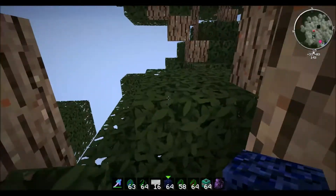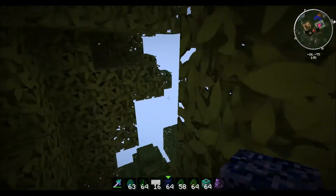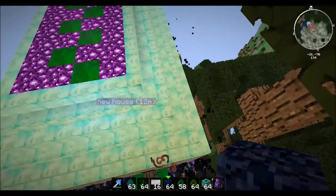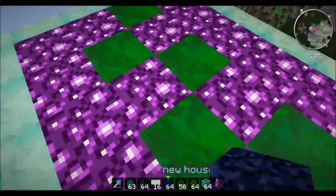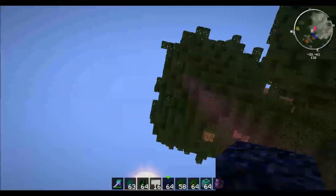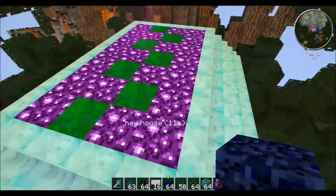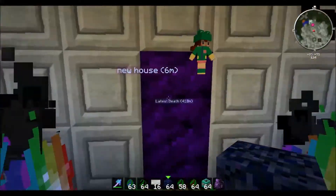So I gotta go to my house, which is over here. I did work on my house a little bit - it is not the greatest, but you know what, I don't care. So these are called granium blocks. The ones at the top of my roof give you jump boost or resistance. Here, let me just give you a demonstration of how high I can jump. Then I have rainbow flames around my house - that's awesome. Okay?